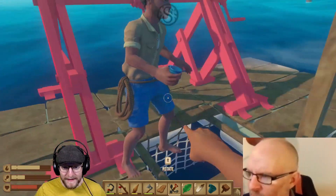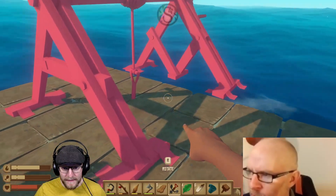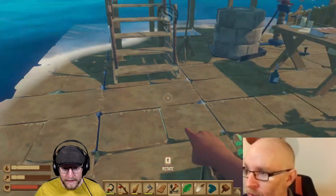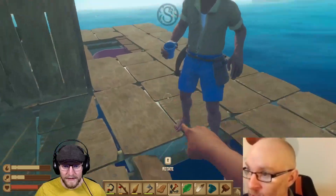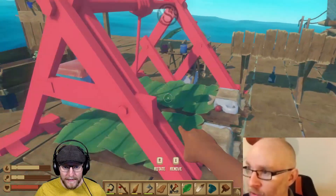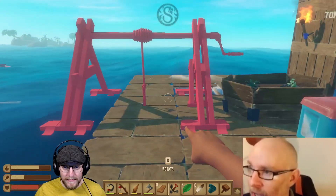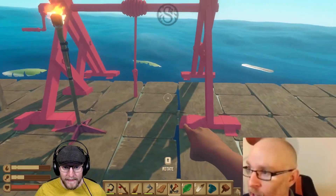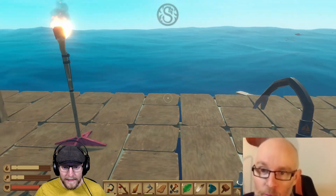Fun fact is, where that thing drops in the middle — the reason it's always red is you've got to destroy the middle bit. If I was you, I would have a think about it, because otherwise it does just constantly get in the way. You can rotate it using R. If you hold R, you can rotate it.